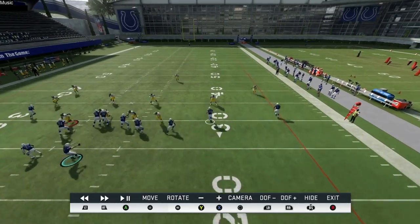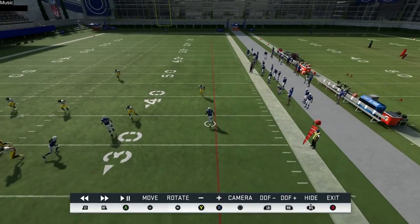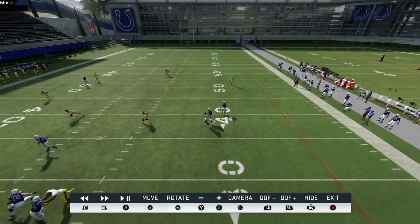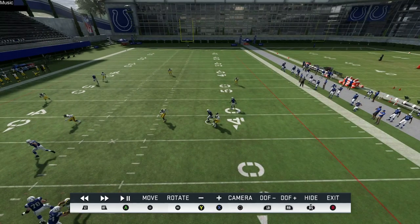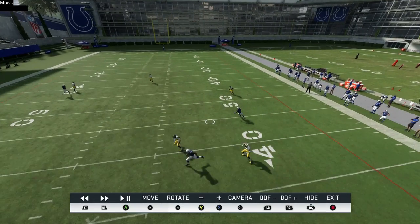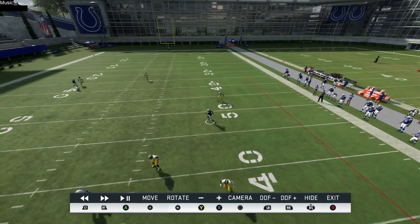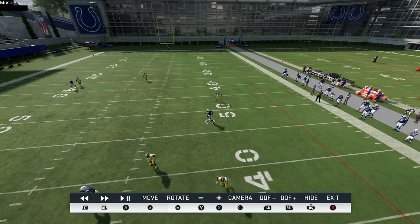So with zone on the field, you have a nice initial drag route to get the eyes of the defense, and then a nice follow concept running behind it. If the defender chases the drag, there's a nice void in the middle for the in route — whether cover two, cover three, or cover four. The C route works so far up the field that the defense is put to sleep by all the action in front, and then he breaks across the middle for a nice play. It's assaulting the middle of the field.